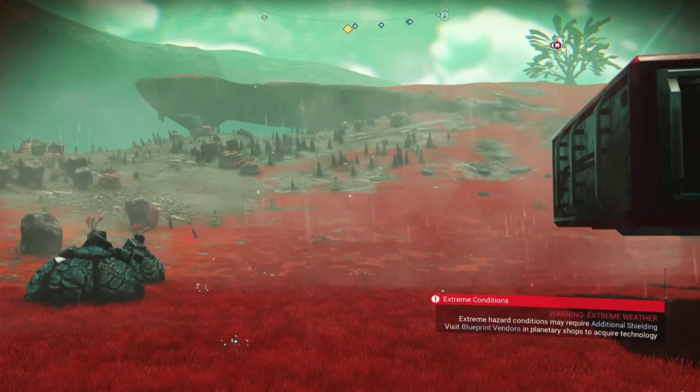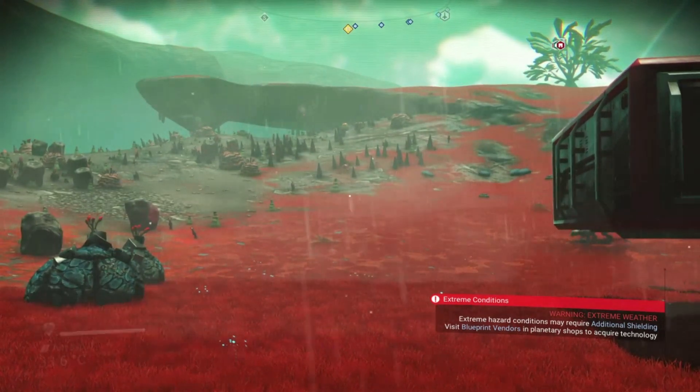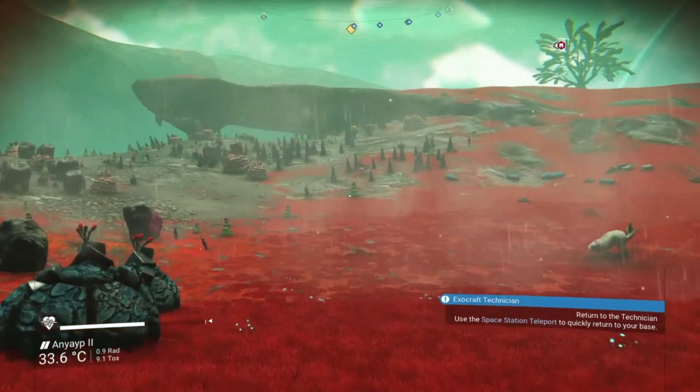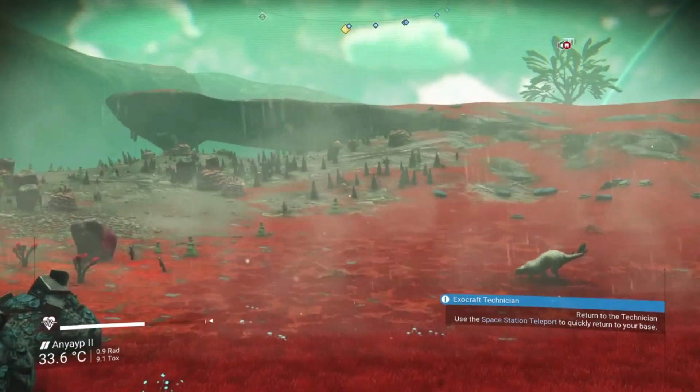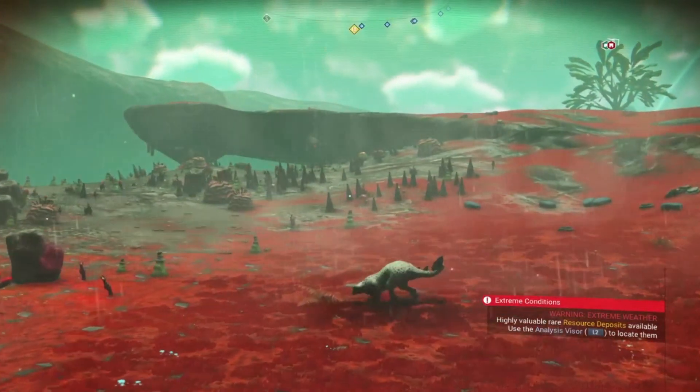Good morning guys, the forecast today is hot and slightly rainy. We're on a yellow planet on a paradise moon and we have an extreme weather warning in the bottom right hand corner, but also that highly valuable rare resource deposits may be available.